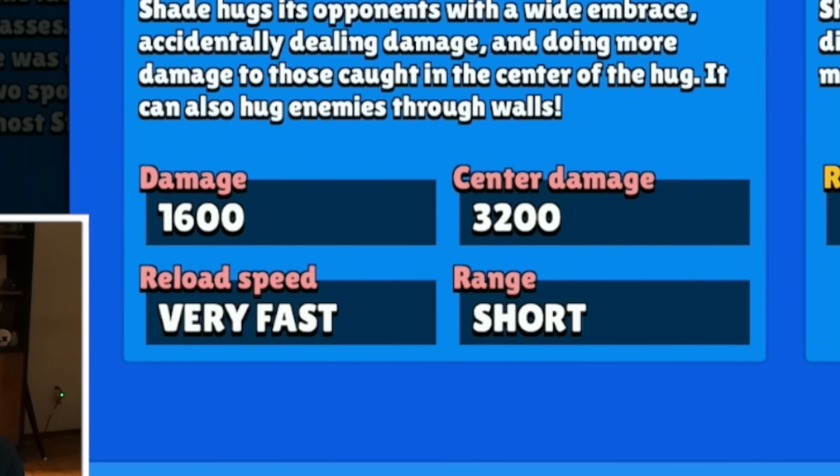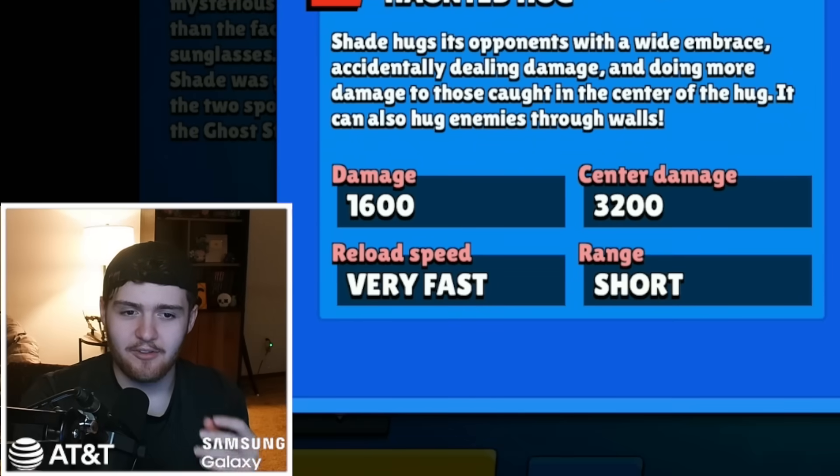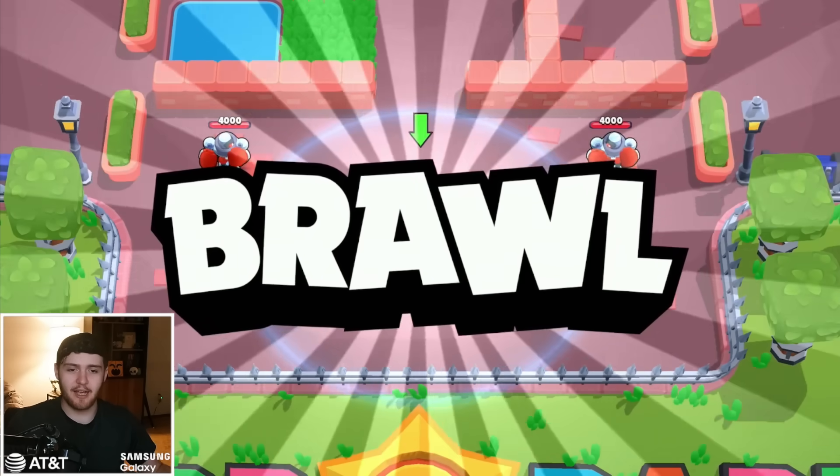He does 1,600 damage when you're not hitting the center of his attack, but when you do hit the center, you do 3,200 damage. His attack has a short delay, a short range, but very fast reload speed. And of course, his super lets him go through walls.